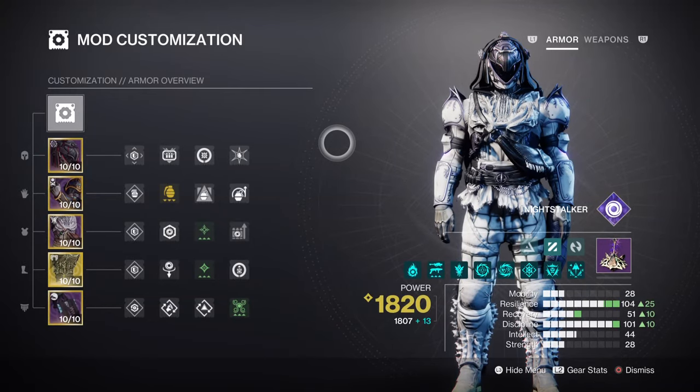For mods and stats, having high Resilience and Discipline will help with surviving endgame content. Mobility and Strength will also play a part, but you won't need much focus there since we have mods to help. Resilience at Tier 10 gives us a 30% damage reduction in-game, which is very important for survival. Although Invis will help, having high Resilience means you'll be able to survive certain one-shot hits compared to not having a high stat at all.